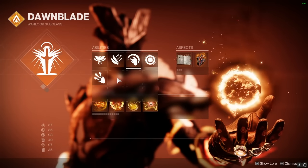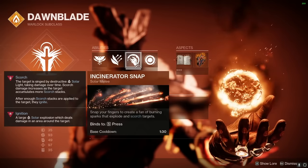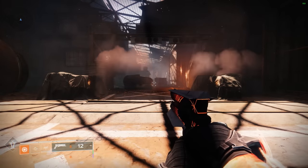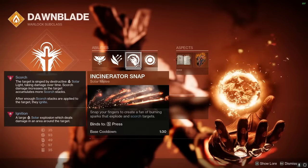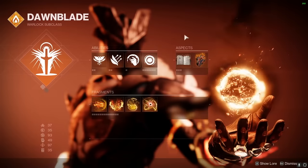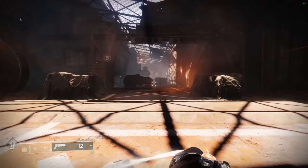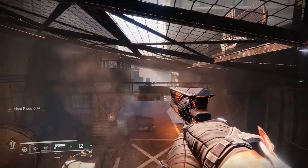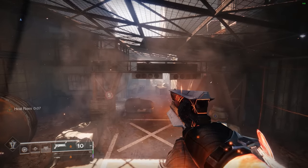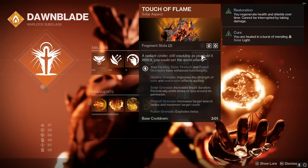Moving to the melee ability, this is where it gets really fun. You can use either the original Celestial Fire from Top Tree Dawnblade, or the brand new Incinerator Snap, which allows you to snap your fingers like Roy Mustang and send out fire in front of your enemies that also applies the Scorch effect. Trust me, if you're not an Incinerator Snap stan, don't talk to me. Moving on to the big boys — the Aspects and Fragments. As we talked about earlier, we're going to be using Heat Rises. This lets you eat your grenade and float above all of your enemies like an AC-130. Then when you get kills while gliding, you gain melee energy and extend the duration of Heat Rises. For the other aspect, we're pairing this with Touch of Flame, which is going to empower all of our Solar Grenades as listed: Healing Grenade, Solar Grenade, Firebolt Grenade, and Fusion Grenade.